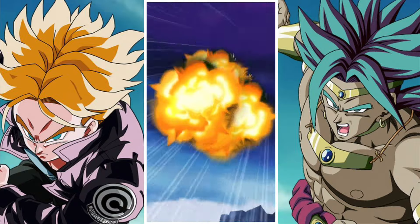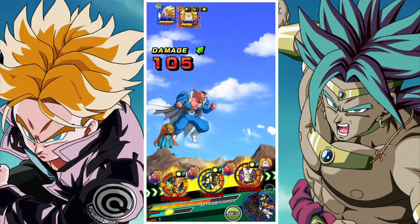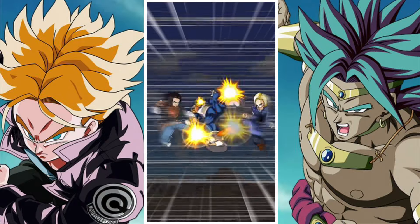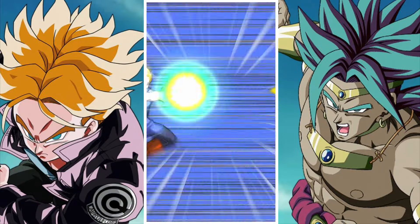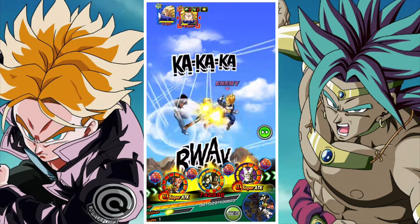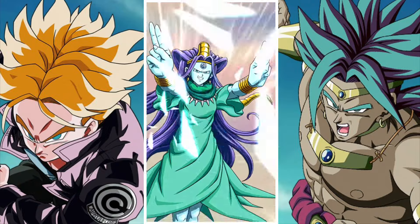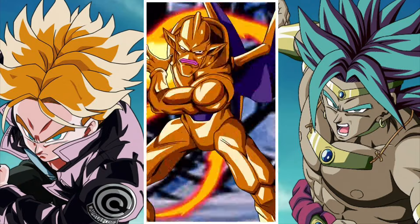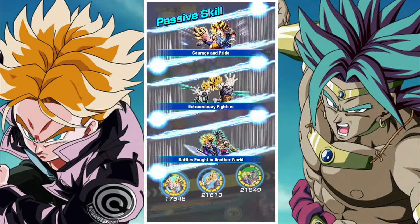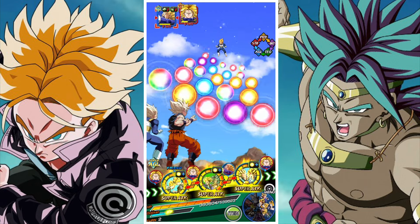We also have the AGL Goku Jr and Vegeta Jr, completing a very AGL-centric lineup. They do okay — not spectacularly, but okay — and they work more as a floating damage dealer. You could technically place them with a lot of Joined Forces units, even free-to-play ones. There are some more interesting options, but I just wanted to try these guys out. You could potentially replace them with the TEQ Captain Ginyu Goku Ginyu Force, which could be a fairly solid pickup.